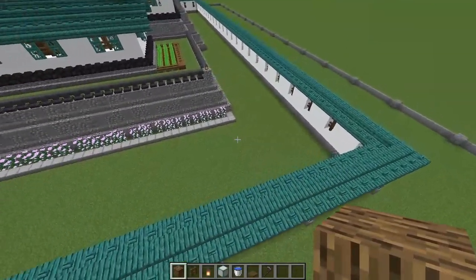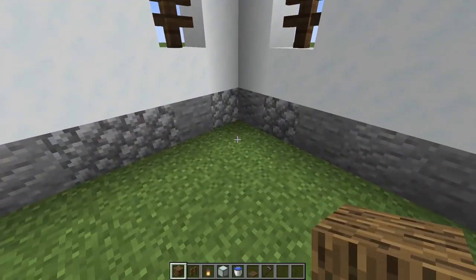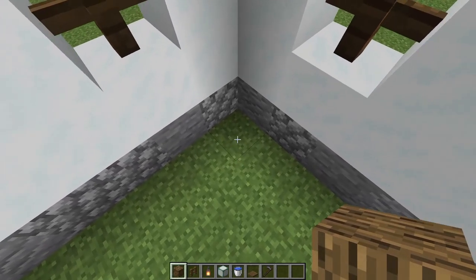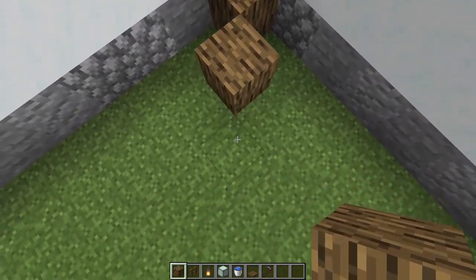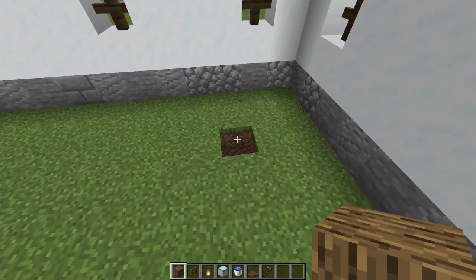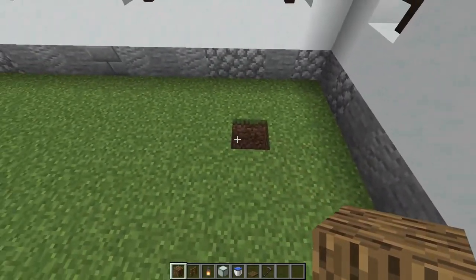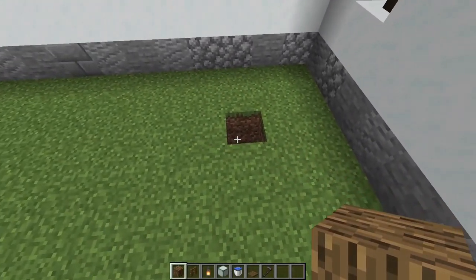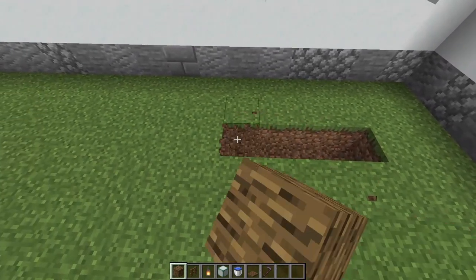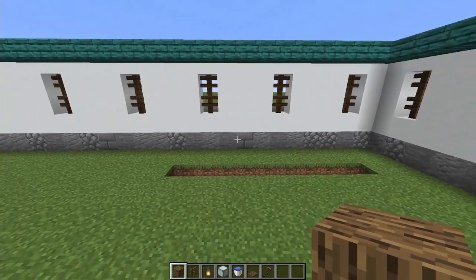Staying in this corner right up the back, we're going to come inside our wall and count in three blocks. We're going to punch a hole in the ground, and along the back wall we're going to make a line that is nine blocks long. That's along the back wall.